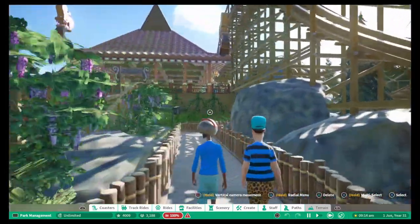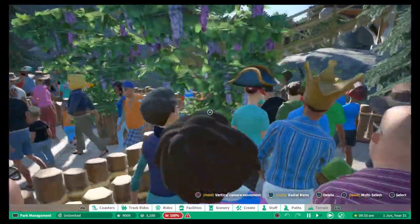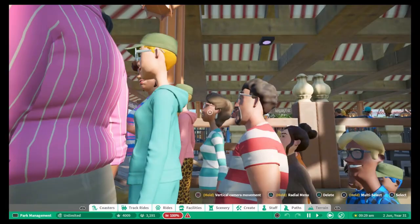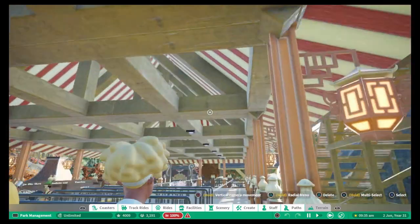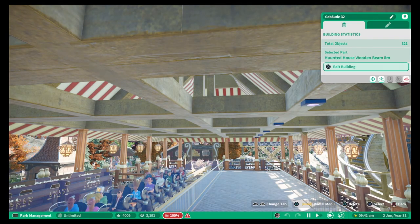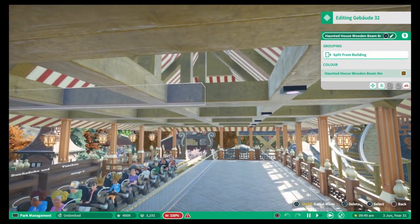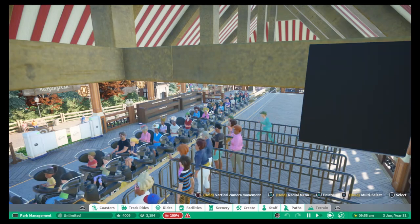We'll go down here to Valhalla. The queue line is nicely decorated with bushes to break it up — one of those quite realistic cattle pen queue lines. It's got a really nice station layout with wooden beams going across rather than just a flat roof — you see this a lot in real life parks. You've got to appreciate the time it took to get that right. We shall hop on to the coaster.